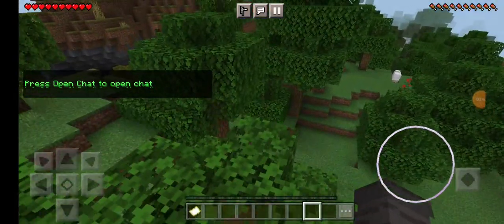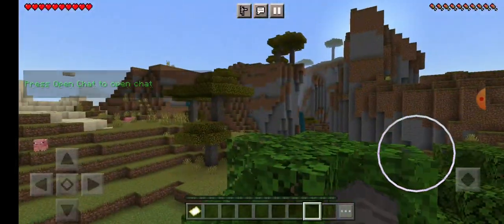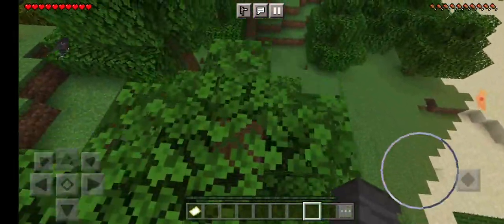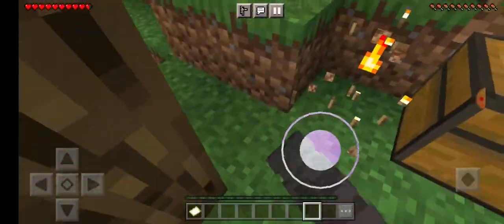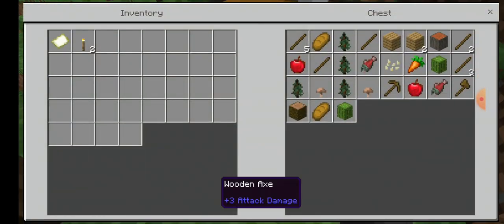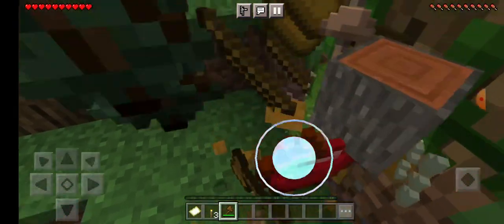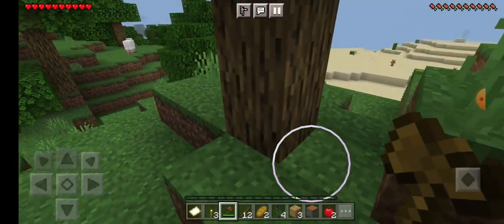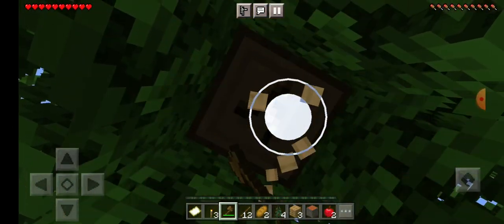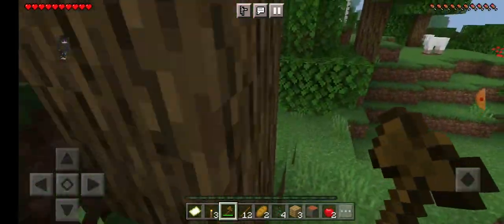We are now in the world. Let's just have a look around — the terrain is looking pretty interesting as always. The chest is right here, let's just break it. Then get some wood right here. Not sure what we'll do honestly, just get a bit more wood.